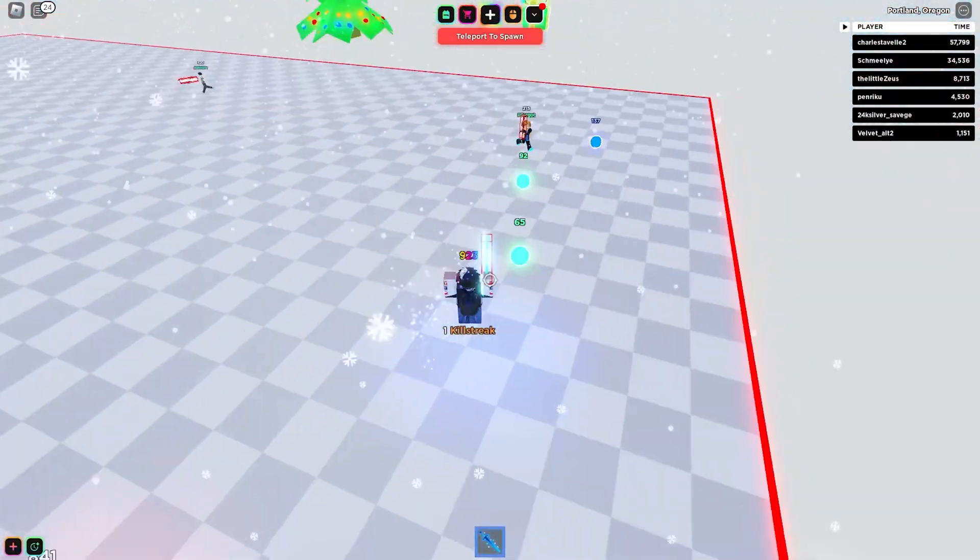He said he didn't get any gifts from any of his friends — oh my god, I feel so bad. Wait, let's give him a gift. What should we give him? Let's give him the red sword. There we go, hopefully that makes him feel better. Alright, now let's go back to our glitch.